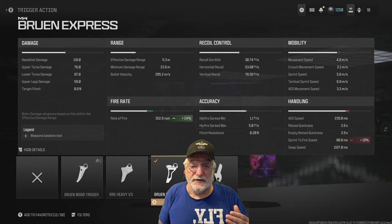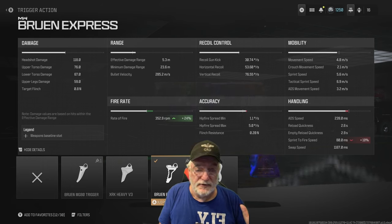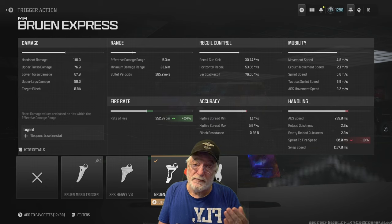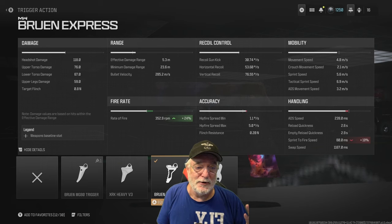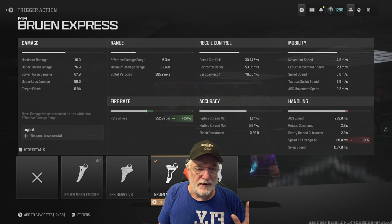Anything out to 14 meters is going to be like a hit scan weapon. Rate of fire 352 — maybe you can get there, maybe you can't. Recoil is non-applicable because we're going to be hip-shooting. If there's an enemy at range, I will hold up, aim down the sight, and gack-a-mole the enemy. Hip-fire accuracy: 1.1 degrees per second. Mobility is okay at 4.8 meters per second. We're not going to crouch. Sprint speed 5.6, so we can get around the map. ADS movement speed 3.2 meters per second.